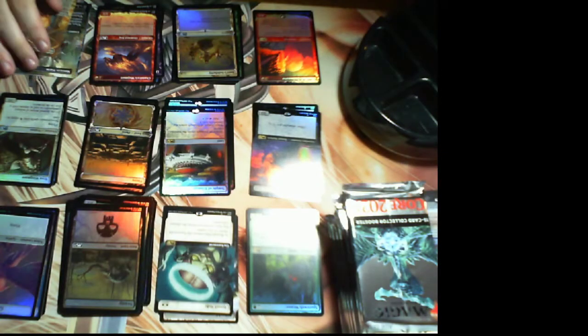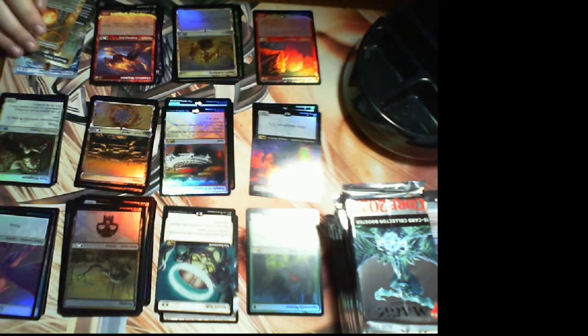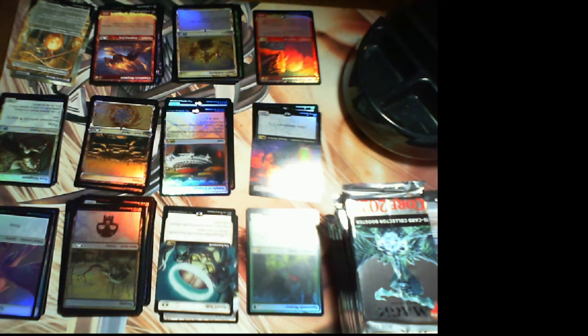That is three packs and we are Taferi, Massacre Worm, Containment Priest on that rare/mythic slot, so not feeling terrible. We've put a bunch of cards on the table that are between four and fifteen dollars on top of that, so feeling pretty good.